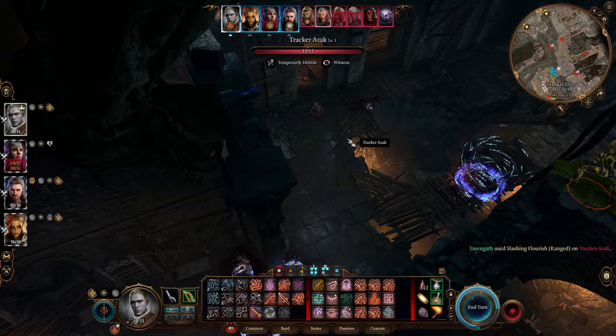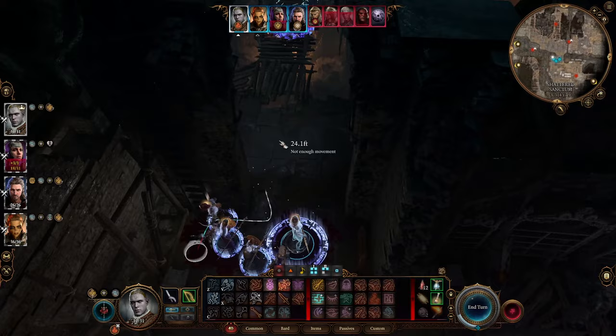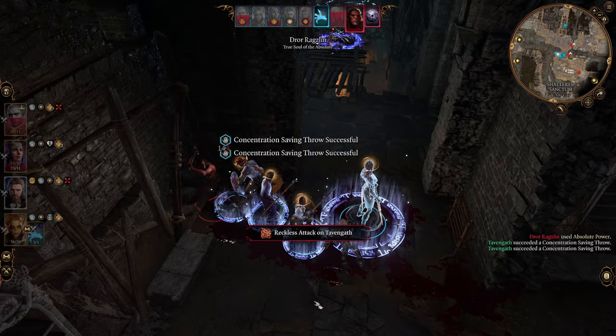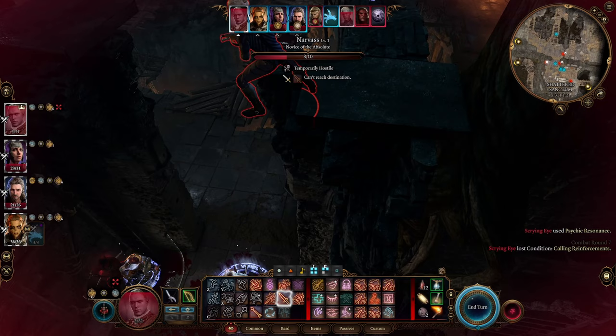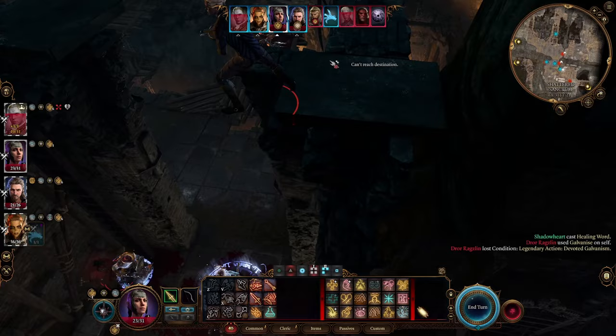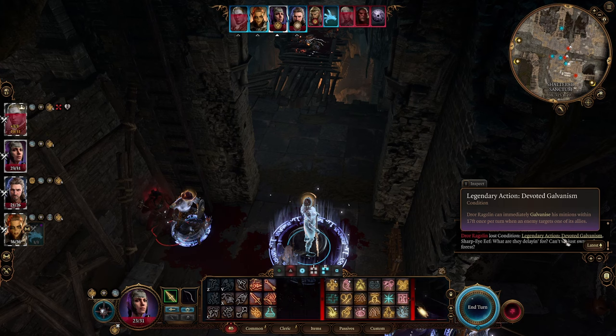I need to leave at least one of these alive to show you Dror Ragzlin's legendary action, but so far I've avoided it just by having none of his allies nearby him. He's going to start wreaking havoc — he hits very hard, twice per turn. We're going to start with a heal. The others weren't within range, but we saw that he used his Devoted Galvanism — his minions within 17 feet would have gained action surge.